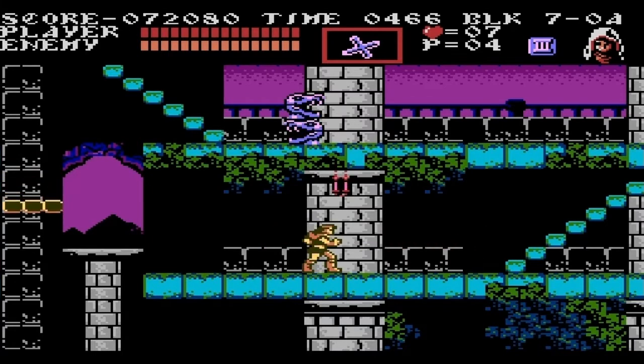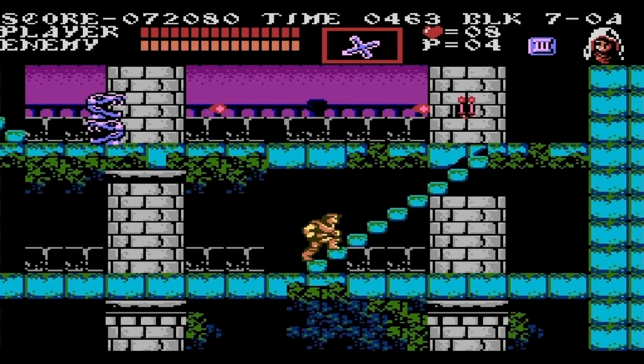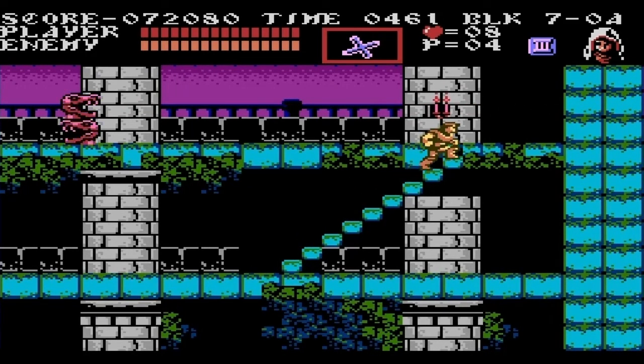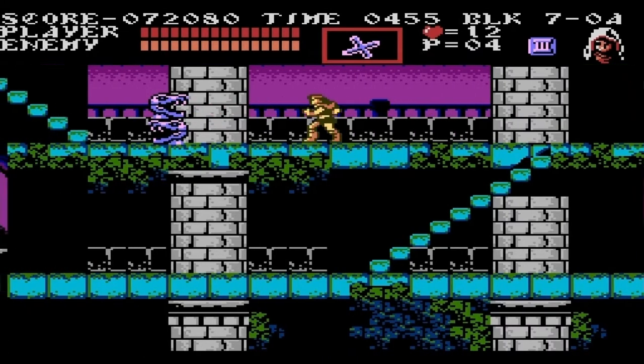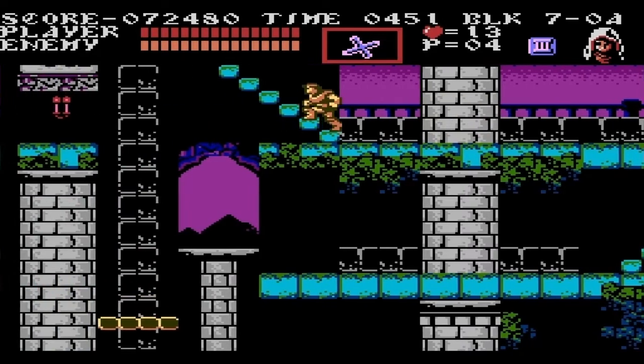Another thing that becomes more prevalent: stairs — lots and lots of stairs. There's also this one downward auto-scrolling level where you have to go down the castle, and if you jump to where you think a platform is and there's no platform there, you are going to die.